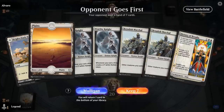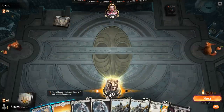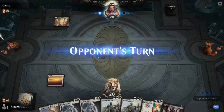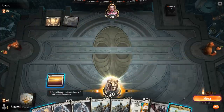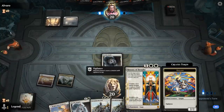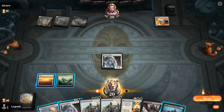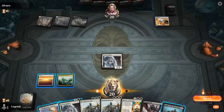We're on the draw with a fine hand. Worthy Knight plus Marshal is great, and History of Benalia is also a nice one. We probably can't afford to Thoughtseize because then we won't have triple white for Benalish Marshal. Facing some sort of a life gain deck. I can decide whether I want to play History or Benalish Marshal first. This looks more like a control deck if they're playing Mind Stone, so I'm a little more interested in casting Thoughtseize — but maybe I can just History, which if they do have a Wrath of God, at least I'll still get the second token. Yeah, I think that makes sense.